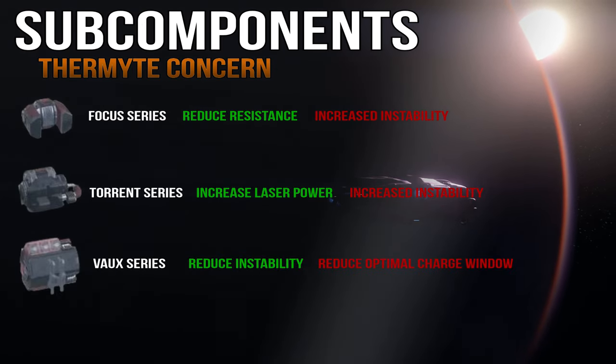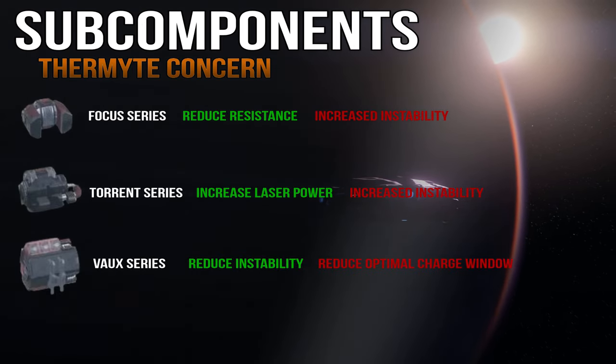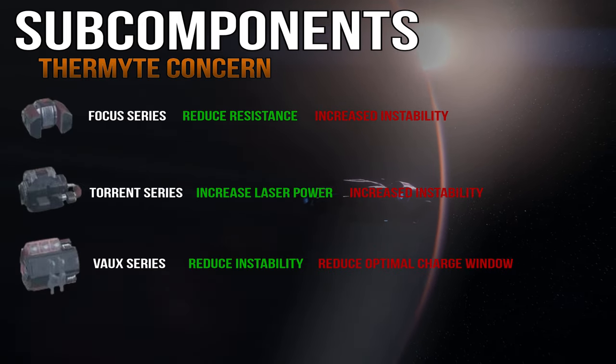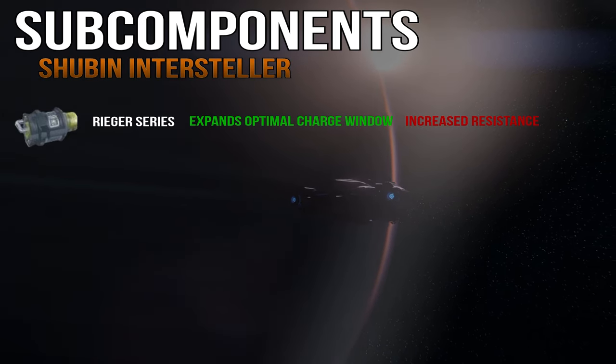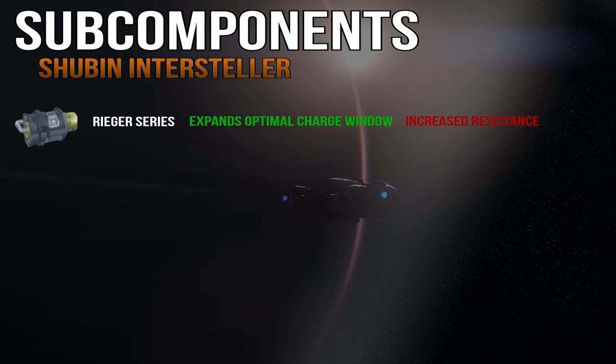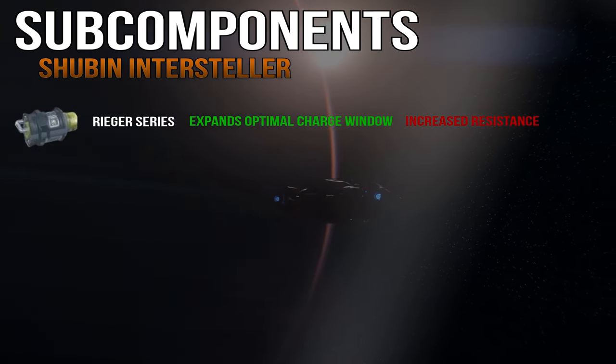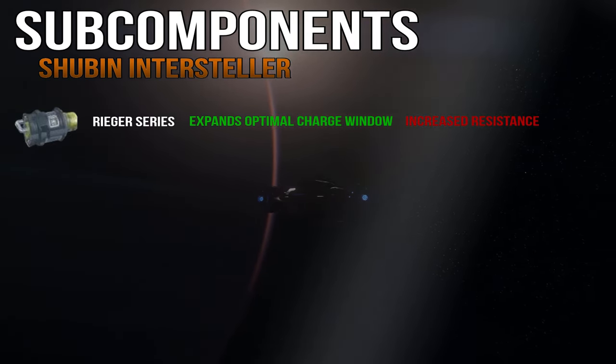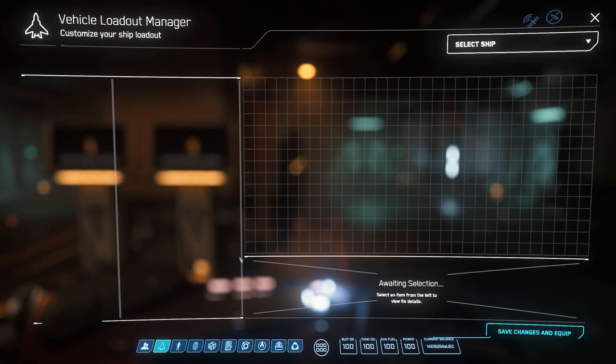The Thermite Concern Torrent series provides an increase in laser power at the cost of increased instability. The Thermite Concern Vox series provides instability reduction but with a drawback of reduced optimal charge window size. The Shubin instead-of Rigor series expands the optimal charge window — also referred to as the green zone — at the expense of increased rock resistance.